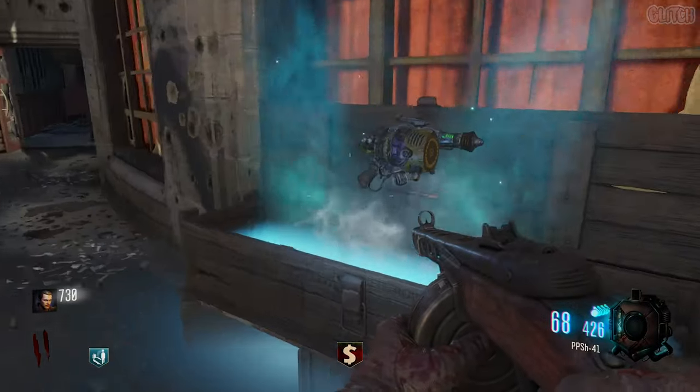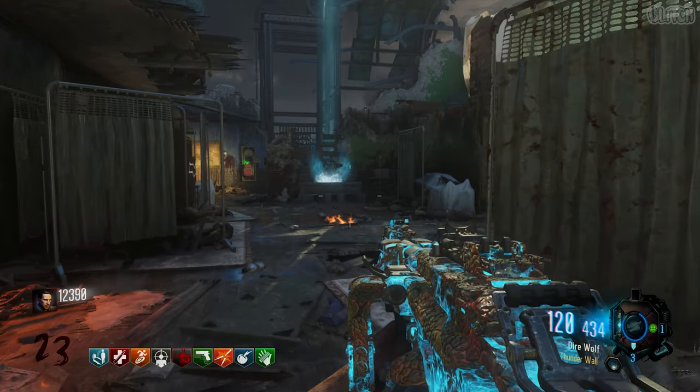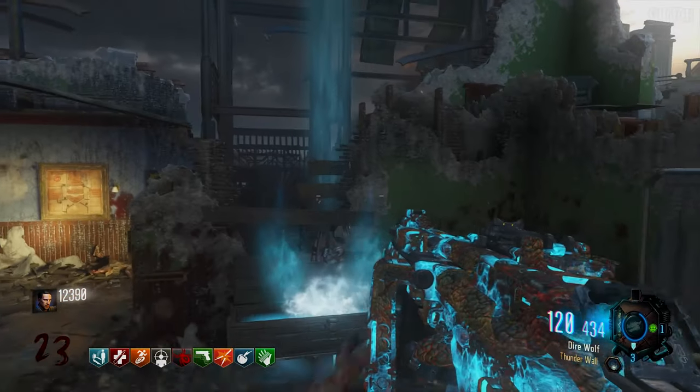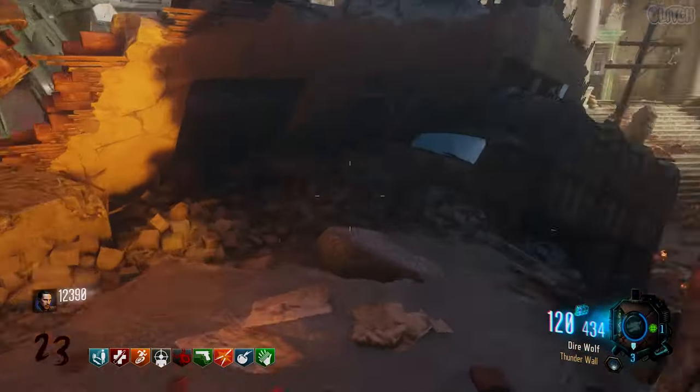Now before we actually start with the steps, I would recommend trying to get the Raygun Mark III, the Dingo, and Monkey Bombs from the box. This is where Immolation Liquidation comes in handy, so be sure to get those as soon as you can. You also want to upgrade your weapons as soon as possible too.